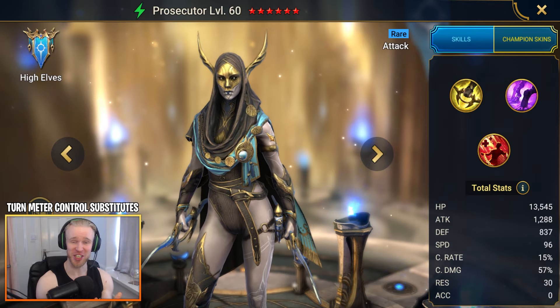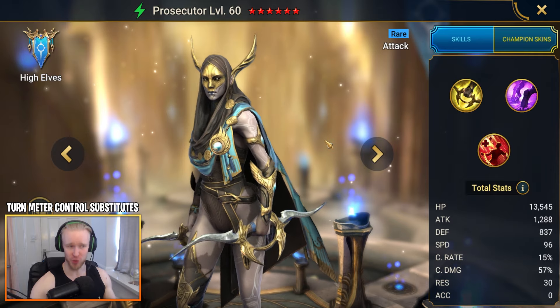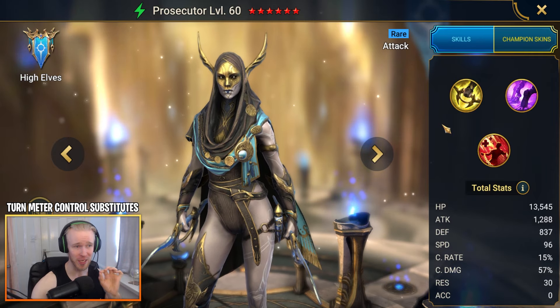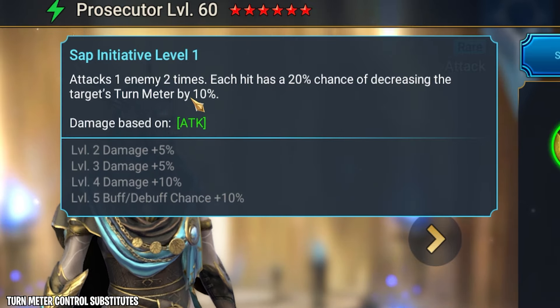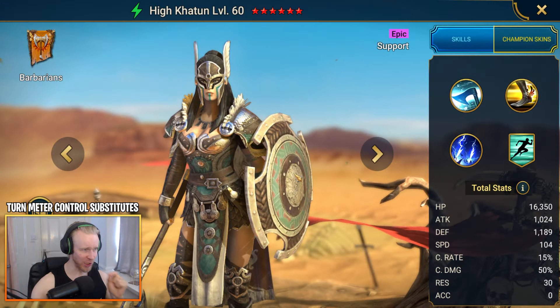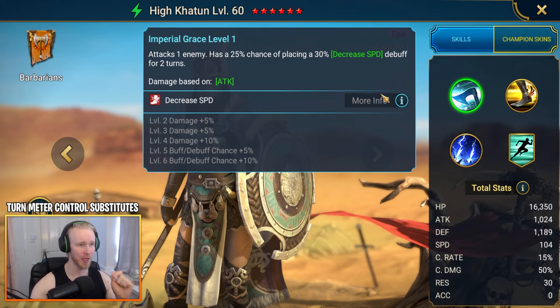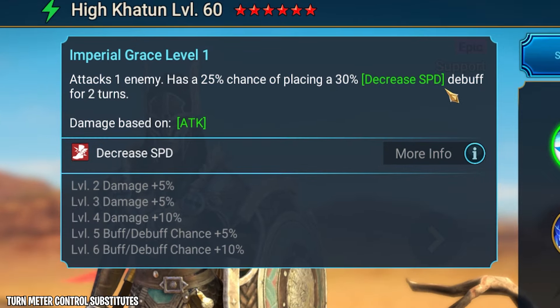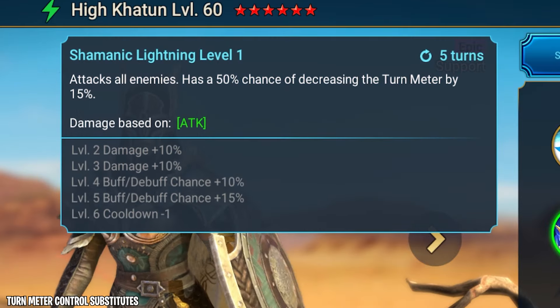I want to stress I'm covering very accessible champions here because this guide is directed at people who are still progressing in the earlier stages of their account. Prosecutor is a reasonable rare champ option — on her A1 she's a double hitter with each hit having a chance of decreasing turn meter by 10%, and she brings the strong version of Decrease Speed on her A2. Hykatoon is another fantastic option — the 30-day login reward champ, so very accessible. On her A1, she has a chance to apply the strong version of Decrease Speed; on her A2 she brings turn meter fill and Increase Speed; and on her A3, an attack-all-enemies with a chance of decreasing turn meter by 15%.